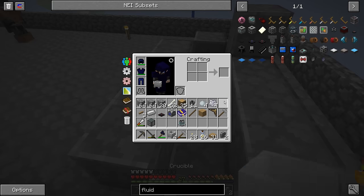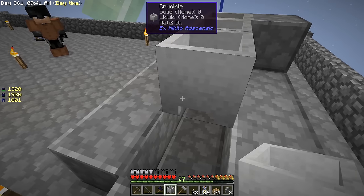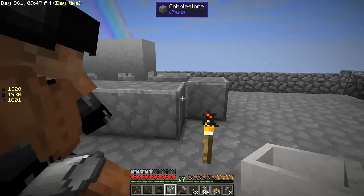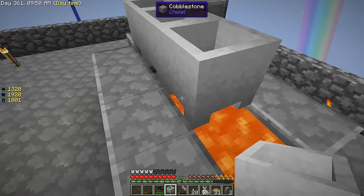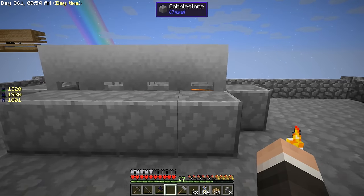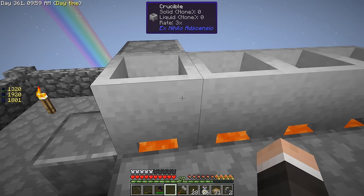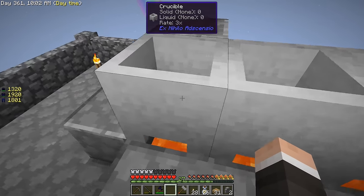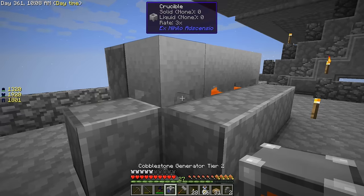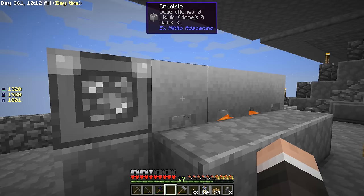We got some of these guys here. You got a place for lava? Yeah, and we're eventually going to want to fill that up with lava. It looks like they all say rate 3x even with the flowing lava - maybe that's no longer a thing. We do have an upgraded cobble gen here.